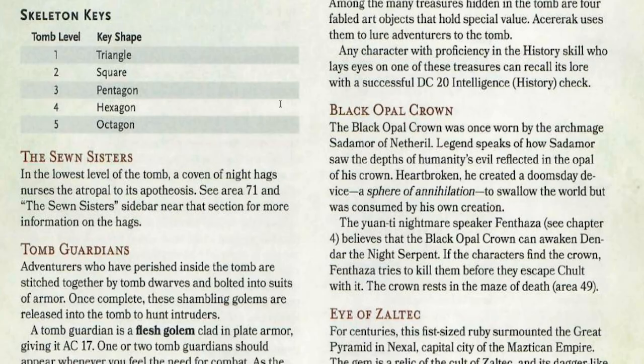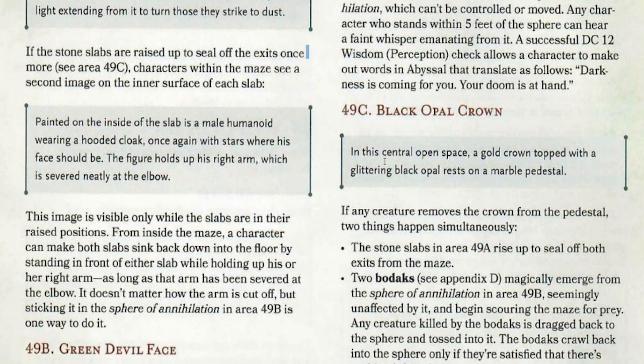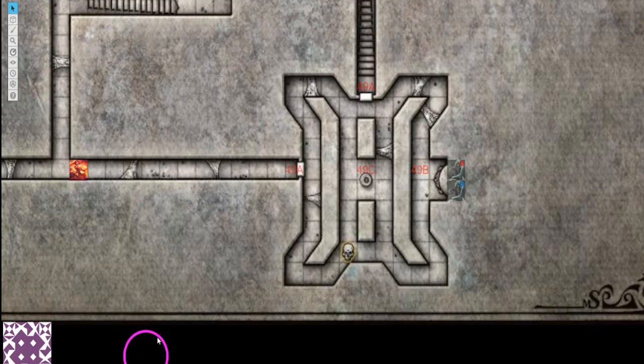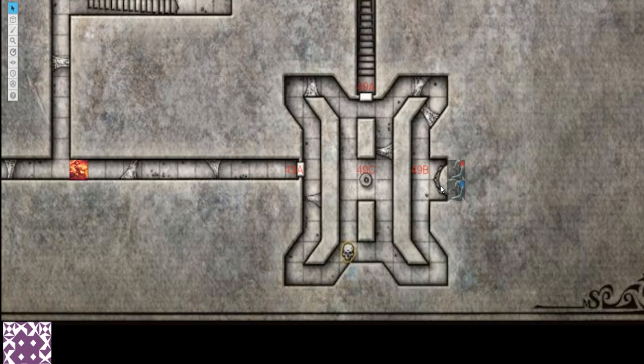So what do you have to give to receive it? If your characters touch this crown in any way, these doors are going to seal. As the door shuts, your characters can see painted on the inside of the slab a male humanoid wearing a hooded cloak, once again with stars where his face should be. The figure holds up his right arm, which is severed neatly at the elbow. This is the clue to how you escape the room — you can only see this image from inside. A character can make both slabs sink back down by standing in front of either slab while holding up their right arm, as long as that arm has been severed at the right elbow. It's suggested you put your hand into the Sphere of Annihilation to completely remove your arm, and this also foreshadows Acererak's Sphere of Annihilation in the final battle.